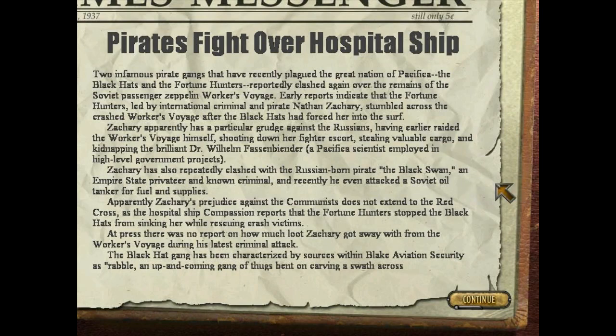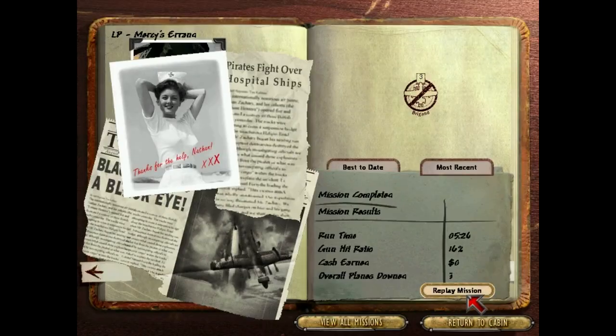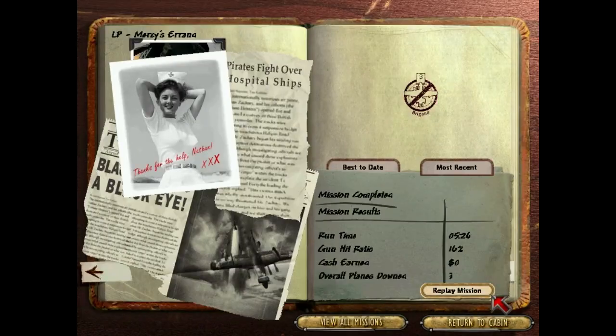Pirates fight over hospital ship — this is going to break down what just happened. Russian-born pirate — all right, let's check that out. The Black Swan is a Russian. Good to know. Black Hats get a black eye — well, Black Hats are a bunch of jerks anyway. Where's Blake during this conflagration? Once again, Blake is getting into trouble even though this really had nothing to do with him. Look at this — I shot down three brigands; last time I had five brigands plus the ace. But that's the trouble with building a very effective wingman plane — they often take your kills. But that's the way it goes sometimes.